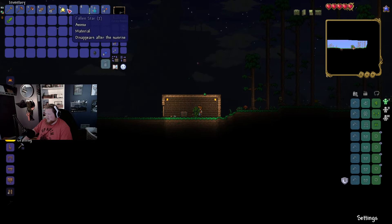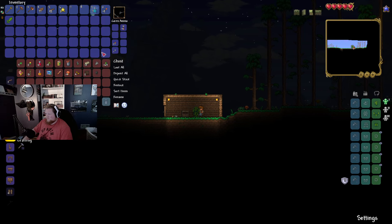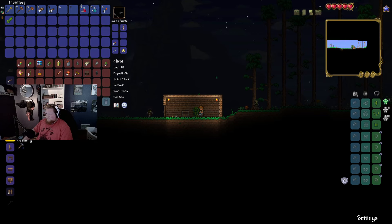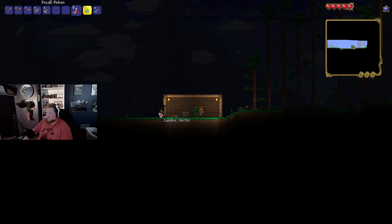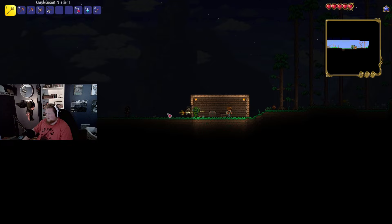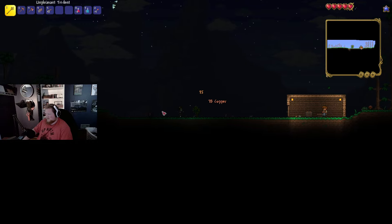We have the little shack here. Fallen stars. I'll keep the heal potions on me actually — I'm definitely gonna need those. Could bring a grenade. Can of worms I don't need to do anything with because I don't even have a fishing rod to use it with. Oh my god, just sent the guy flying — this thing's actually kind of good.